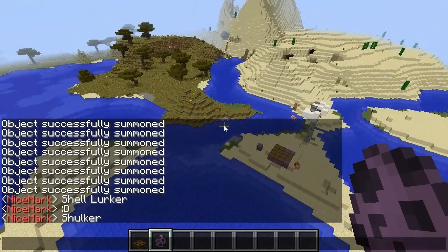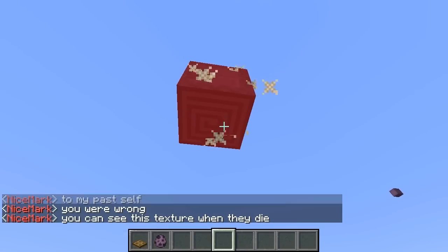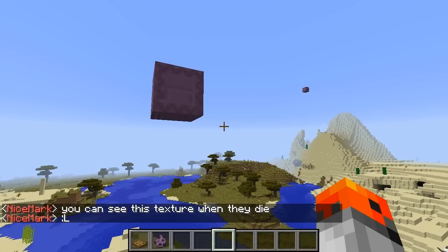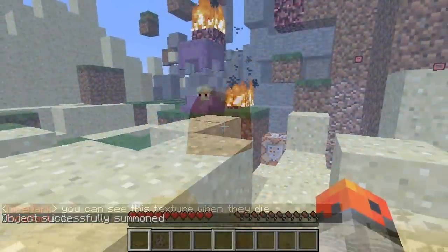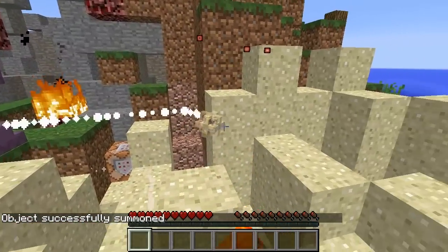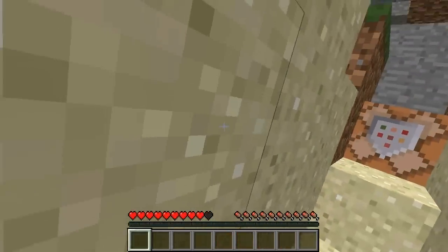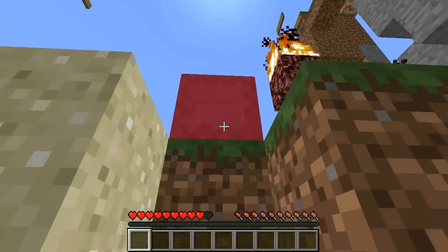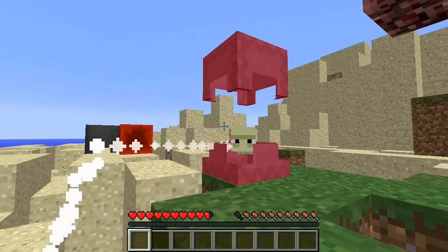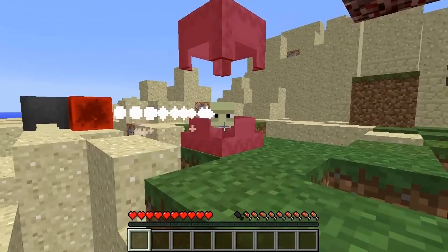The bottom of the Shulker looks like this — you normally cannot see this in survival mode, but the command for this is going to be in the description. Also keep in mind that you can actually break the bullets of the Shulker by punching them, like you would punch a fireball from a ghast. Keep this in mind because it is very useful when you're trying to protect yourself.